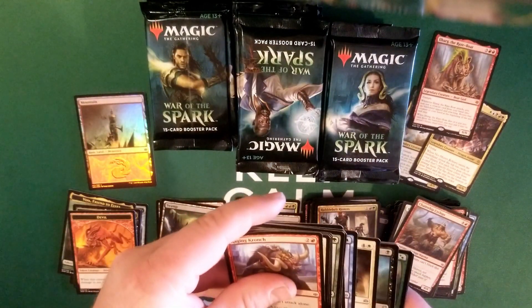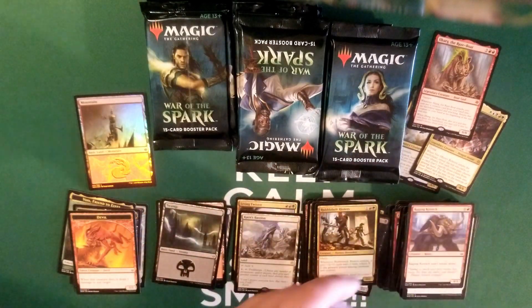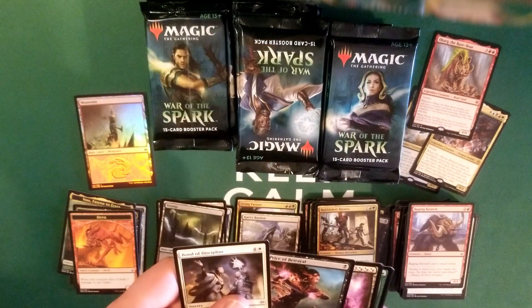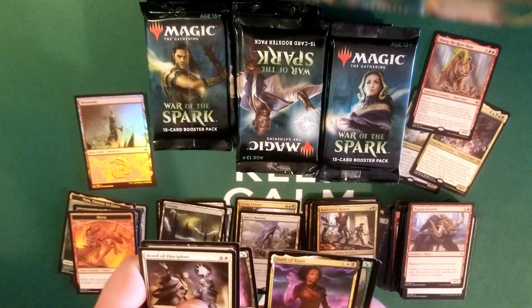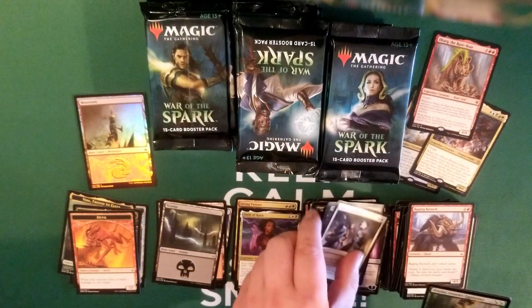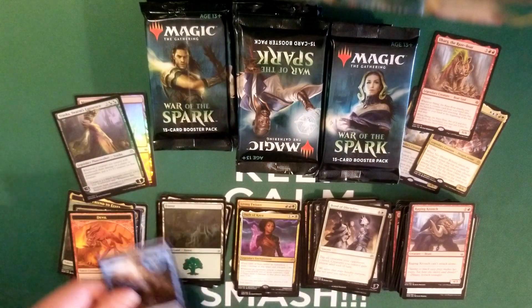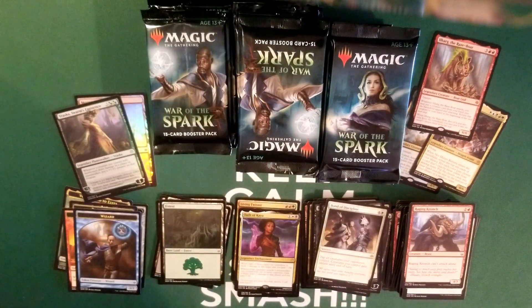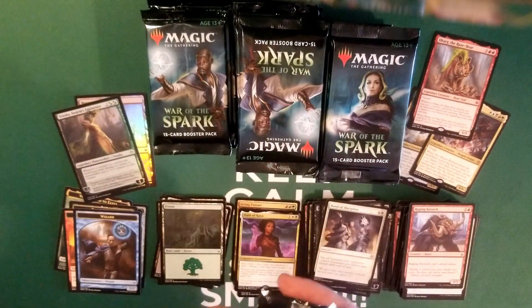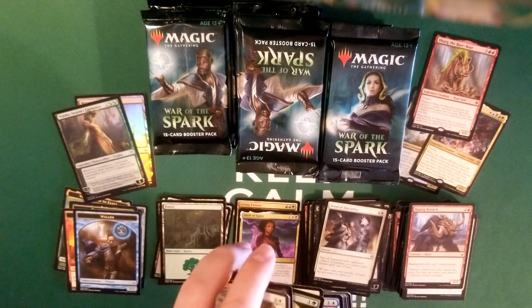Bond of Discipline, Price of Betrayal, Kaya Bane of the Dead, and Oath of Kaya. And then we got a Foil Vraska — I like that, that is good. Three mythics so far out of the first stack of packs, I cannot complain. That is a good pull so far, and the mythics that I did get are very good.